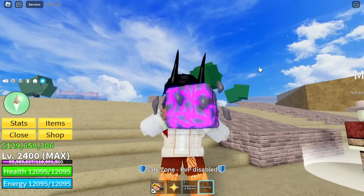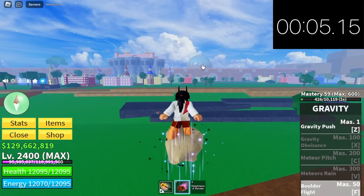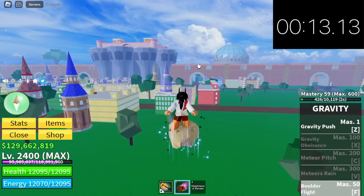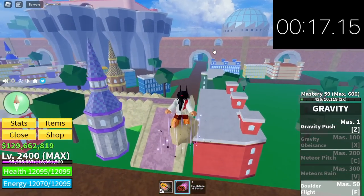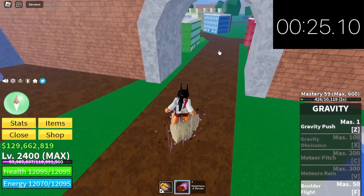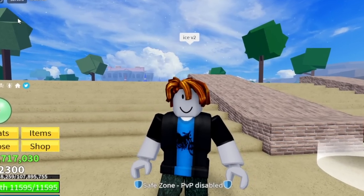Moving on — the gravity fruit. It really looks good but is it fast enough? There you go, the boulder flight. I think this fruit will be faster — 27 seconds. So far this is the fastest fruit.